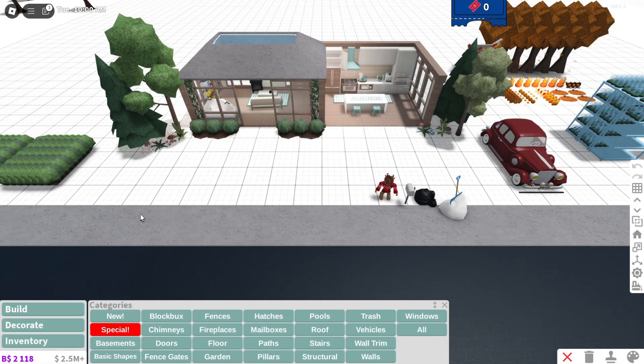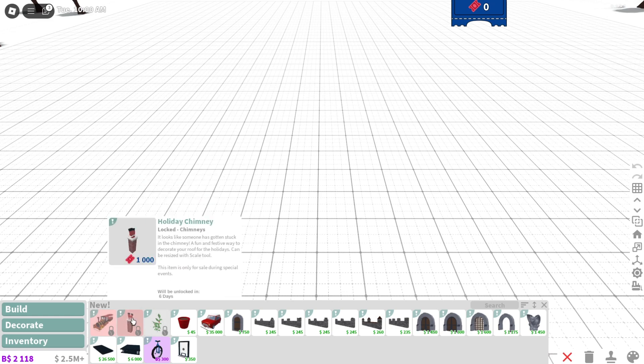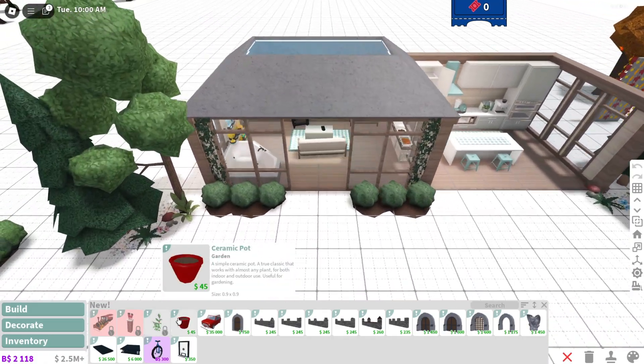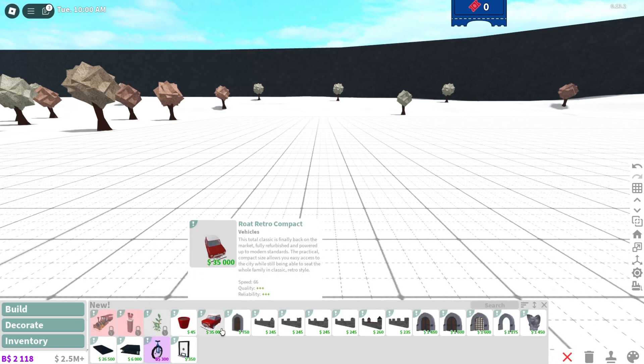Let's go ahead and go into new. A train — no way, we have a train! That's insane. So 7,000 tickets unlocked in 13 days. Holiday chimney. Here's the new plant — okay, ceramic pot. Very nice, and that will be staying in the game. Oh, here's the retro compact. This is so nice.